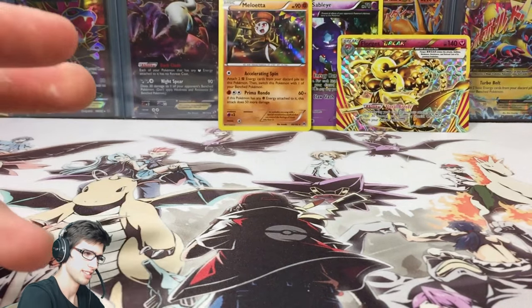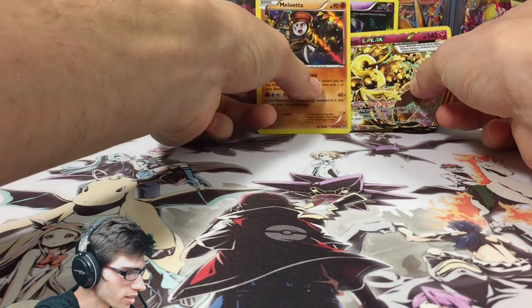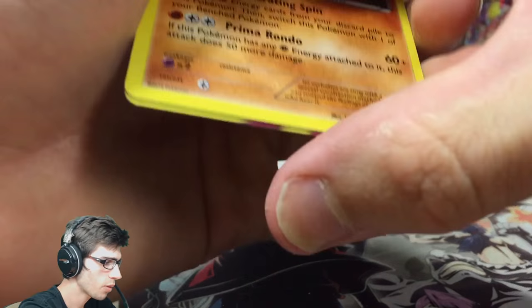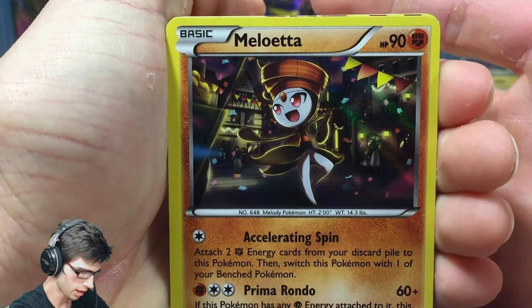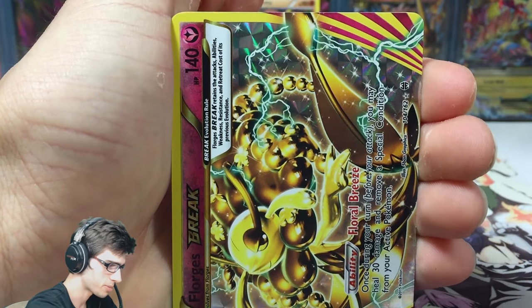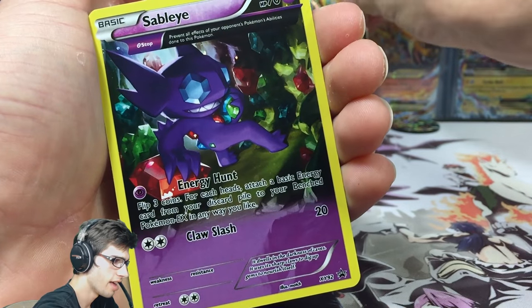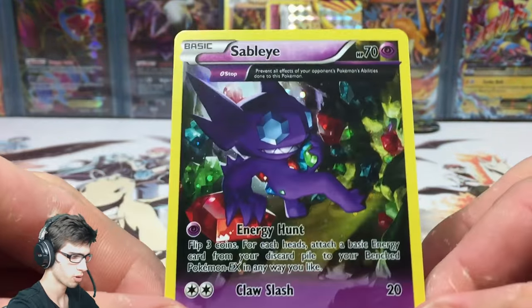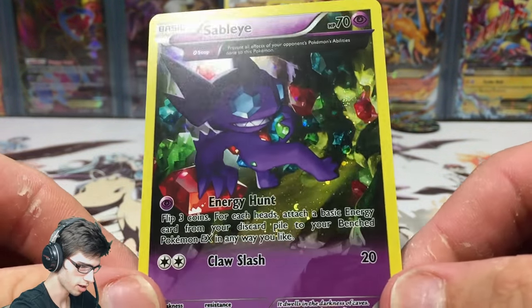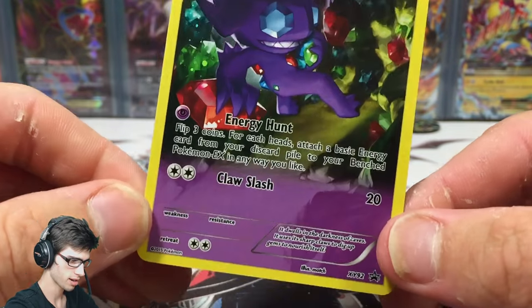Quick recap: we got the Meloetta holo, the Forretress Break, and the featured Sableye promo which does look pretty sweet, I'm not gonna lie. Let me know in the comment section below what you guys think of that one.